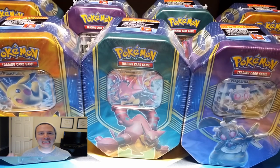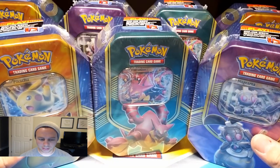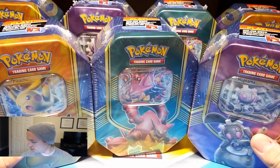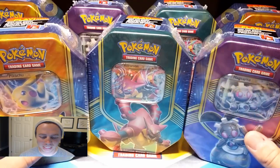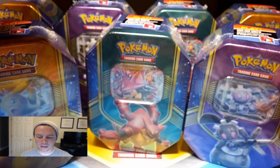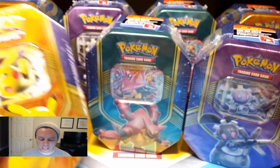I just realized something. I bought a case of these — a case of 12 — and it comes with these 3 tins, so you should get 4 of each. 3 times 4 is 12, so I should have 4 of each tin. But I just looked at the case again and they gave me 6 Pikachu tins — only 3 Volcanion and 3 Magearna, and 6 Pikachu EX tins.